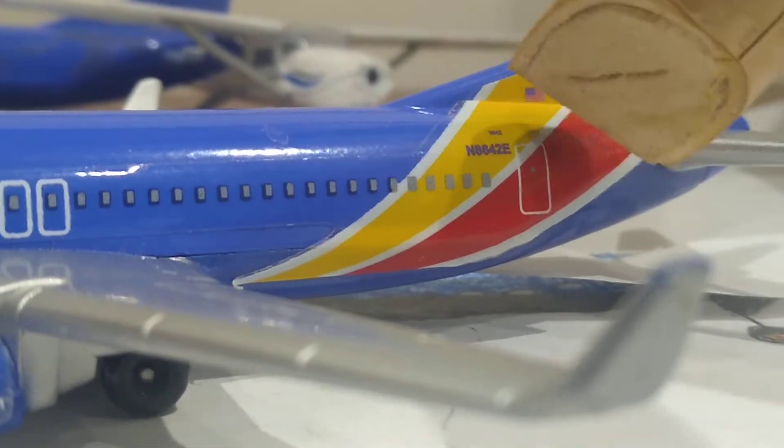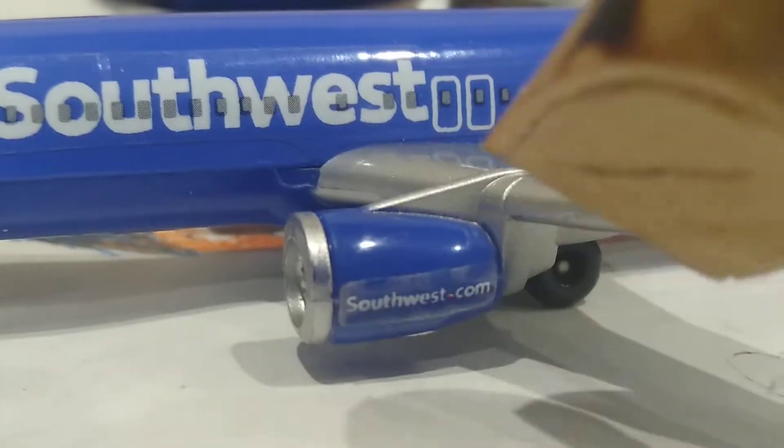We're going to look at the rear of the aircraft. There's the rear door. Southwest.com.